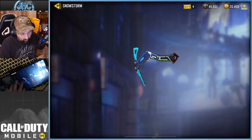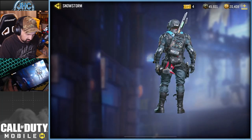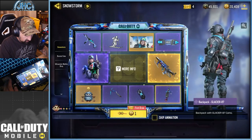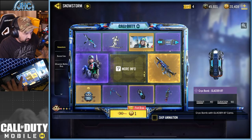Let me know in the comments. There's a snowboard if you guys care. Now the ice axe is kind of cool — Glacier 87 also, it's a cool skin. What else? We got a backpack. Is it a unique backpack? I don't remember having seen that one. We got a cryo bomb, so pretty average stuff so far.